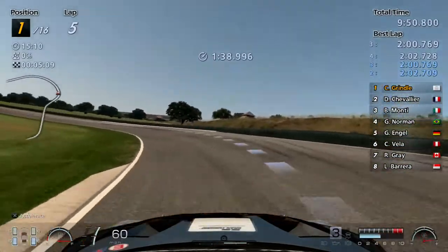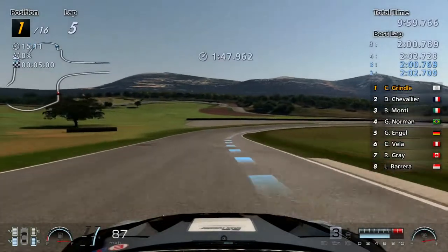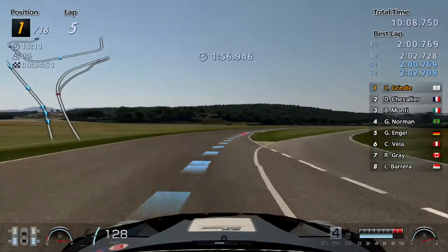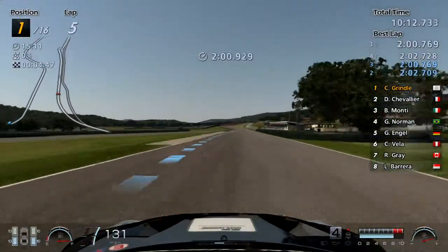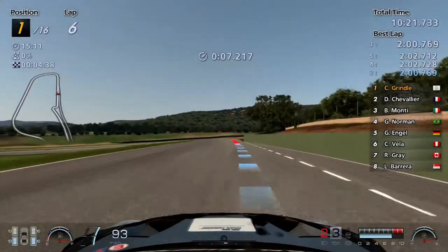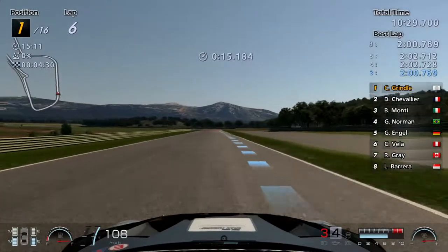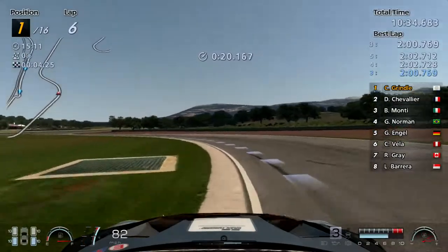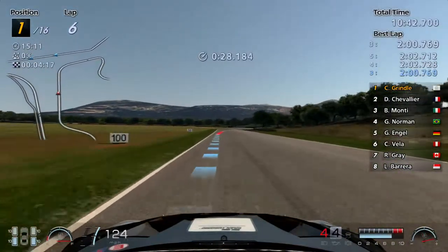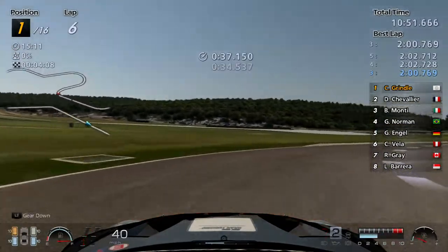I'm expecting a lot from Gran Turismo 7 in terms of storage. I would love it because it's taken them nearly seven or eight years to make GT7 — I would love to see the old cars. The Bugatti Veyron was a standard car in GT5 and has been made into a proper premium car. All the cars in GT Sport are probably going to be like premiums in GT7, but I hope that most of the cars are going to have high quality textures. The texture difference between standard and premium cars in GT5 was massive, and GT6 improved on it, but they need to make sure it looks stunning for it to sell really well.